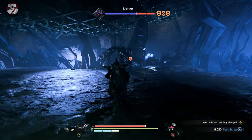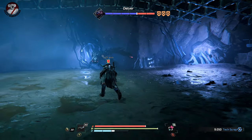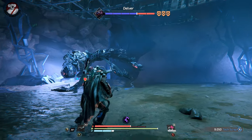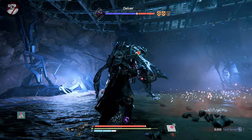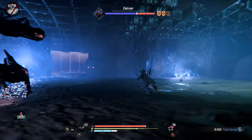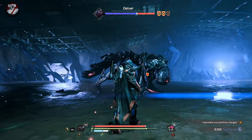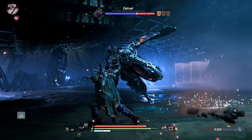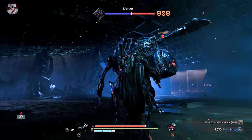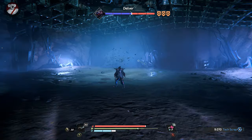I want to run up to him here and hopefully get him to do a bite. He did a launch, but I want him to do his bite attack because he always follows that with a swipe. There's his bite attack — now he'll swipe and I can block it. He usually does two swipes after the bite. There's the bite, and another swipe will be coming — and there's the two. That stuns him. I was hoping that would take out his armor but it hit another part of his body, so we just do that again — inspire him to swipe.